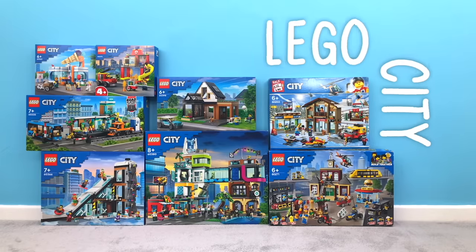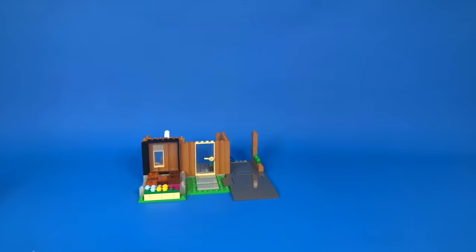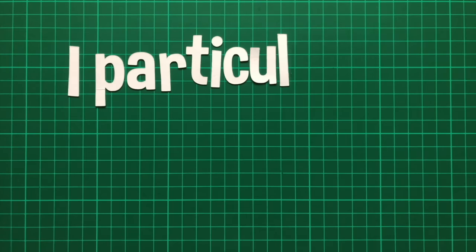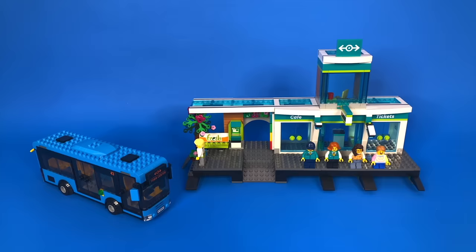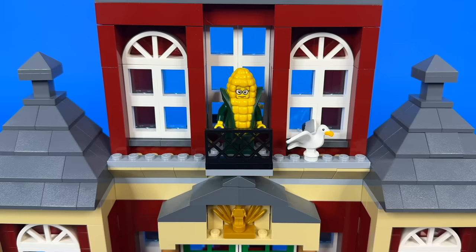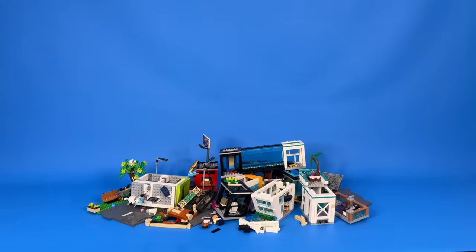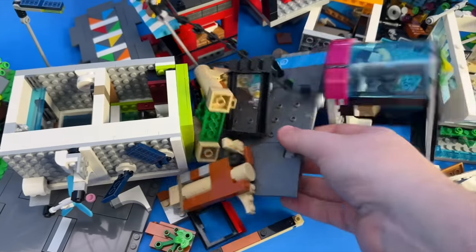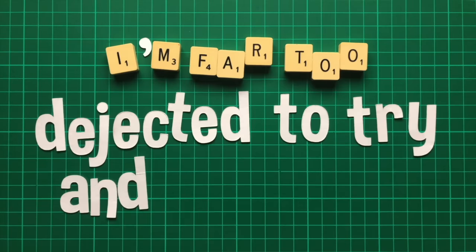LEGO City obviously had to feature at some point, and there were some really cool sets including a ski slope and ski resort, a modern house, an ice cream parlour and a fire station. I really liked the train station, which oddly comes with a bus and not a train. And this town centre set with loads of different parts was really interesting too. I finished with the biggest LEGO City set ever released — and I promise you I did build it. But when I tried to pick it up, well, this happened. I'm far too dejected to try and rebuild it.